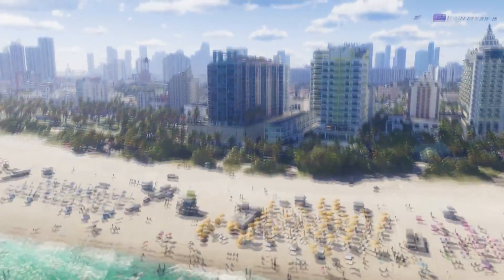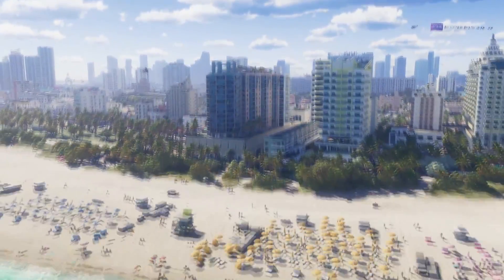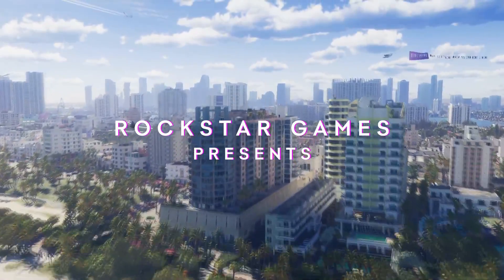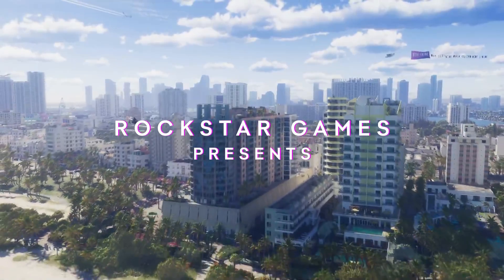In this city landscape shot, which looks fantastic, you can see a plane flying around with an advertisement, like we could see back in the original Vice City. If we can customize these banners, it'll be hilarious in GTA 6 Online seeing all the propaganda people put in the skies.